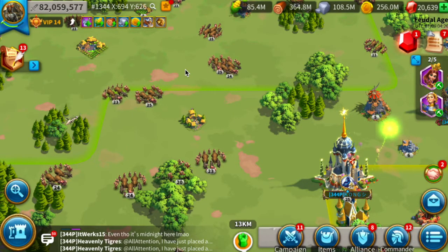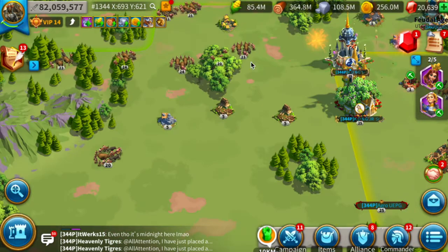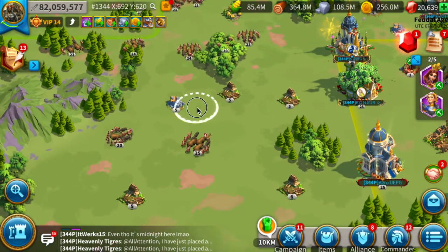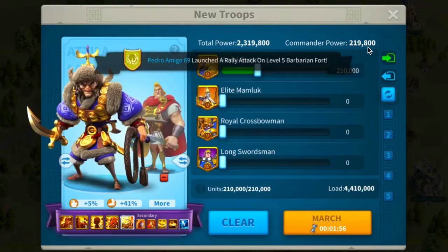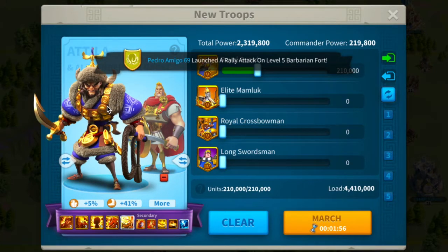Welcome to yet another episode of the Carrot Cast. Today I'm going to talk about how to kill barbs more efficiently in terms of the AP that you are getting.